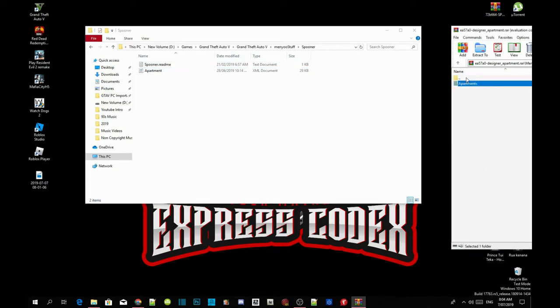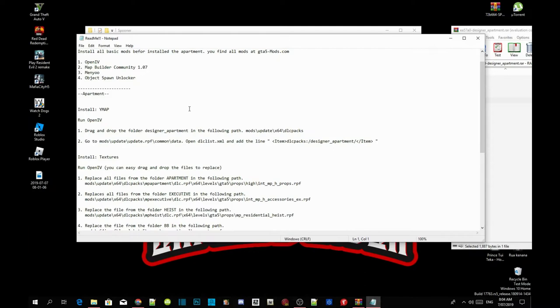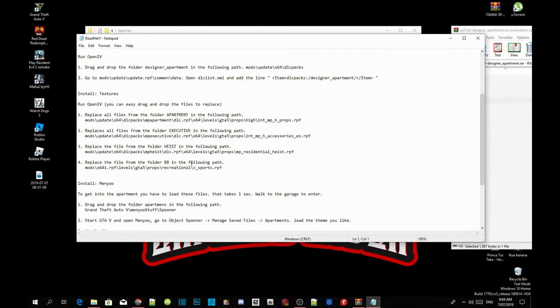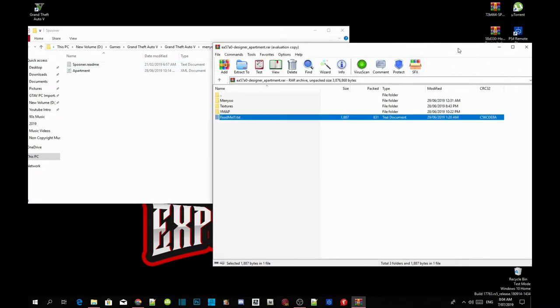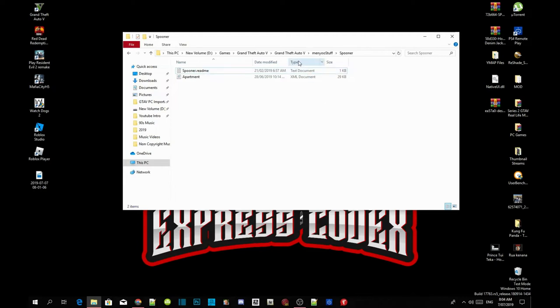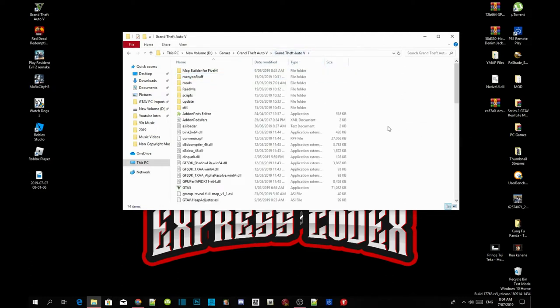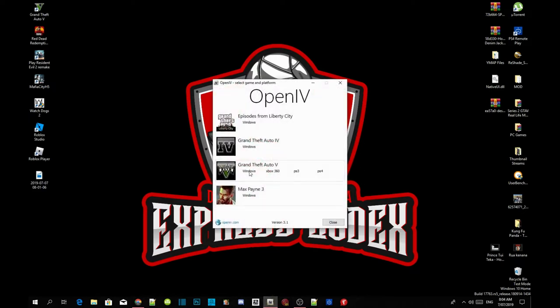Now go back to your extract folder and open up your readme.txt file. Inside your readme.txt, find the drc list code — it's over here. Copy the code, then exit out of your text file, exit out of your extract folder, go back to your Grand Theft Auto V main folder, right click to refresh your folder, and then exit out of your game folder.